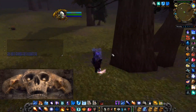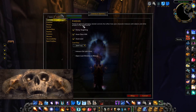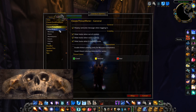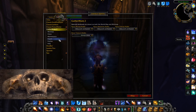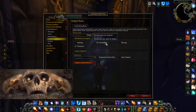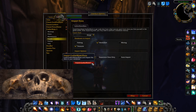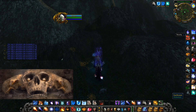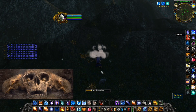First things first, get the add-on called Gathermate 2, and there's also the Gathermate 2 data add-on. You can get these on the Twitch app, which is where I prefer to get all my add-ons. It's quite easy to just import the data into your add-on and then just choose herbalism. I also choose treasure chests so they will show up on your map. I also have the Leatrix Plus add-on with quick looting enabled so you don't have to wait that extra 0.03 seconds every time you pick up a flower — it adds up.